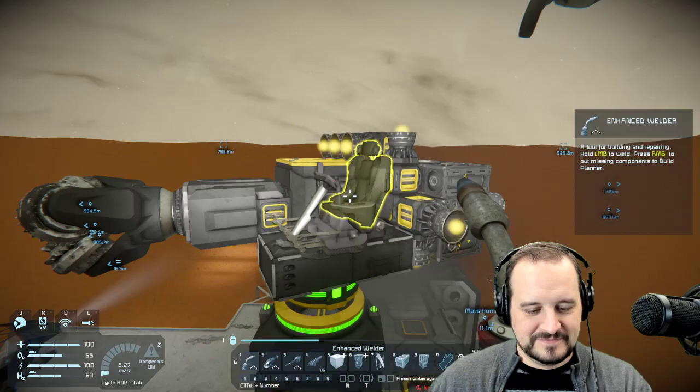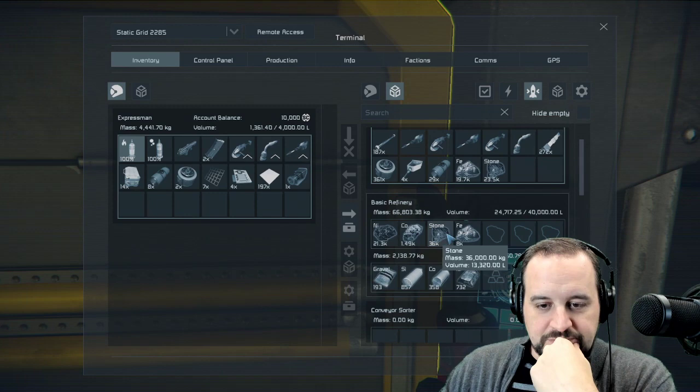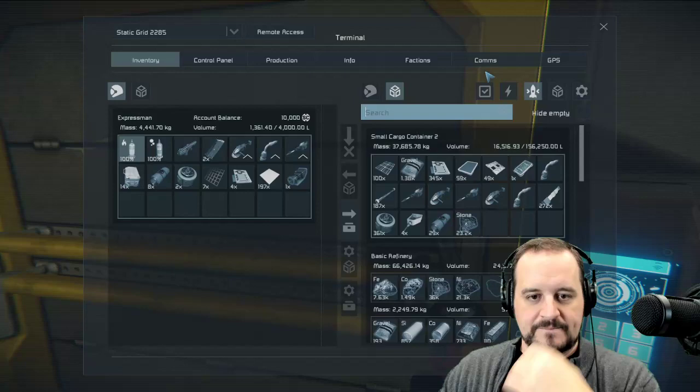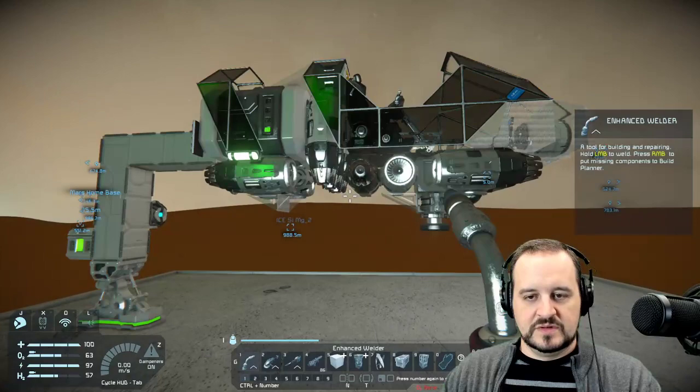We're back on the iron track, except we're so busy refining gold we're not going to catch iron fast enough. The basic refinery is going, the regular refinery is going. Check our production — we don't even have steel on order. We're so close.